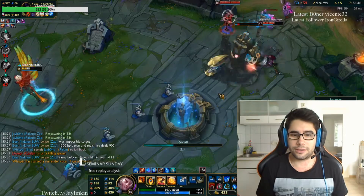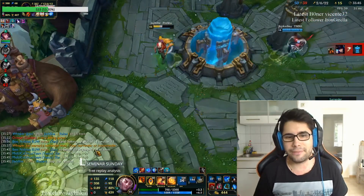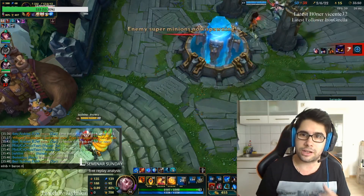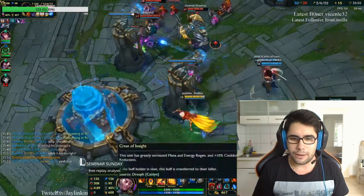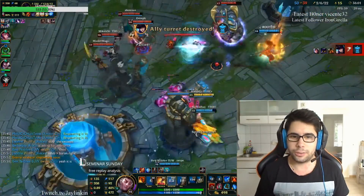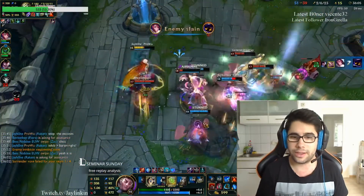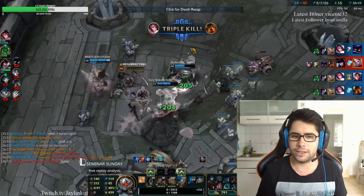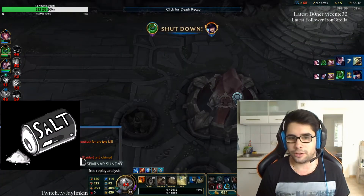However, you cannot always go for Baron. You need to take things into consideration in the particular game — definitely think about whether the enemy jungler is there and whether they can steal it. If the enemy jungler is dead, you can definitely try to go for it. The risk of losing the Baron should be almost zero if you want to go for it, unless you are very far behind and going for a risky Baron — then it's fine, I guess. But if you are ahead, you shouldn't really risk losing the Baron, because it might actually cost you the game. So only go for the Baron if it's safe to do so.